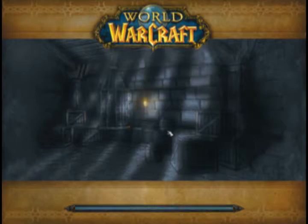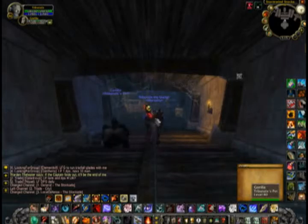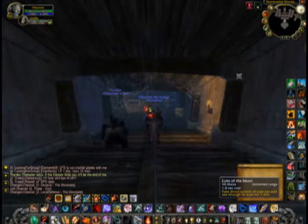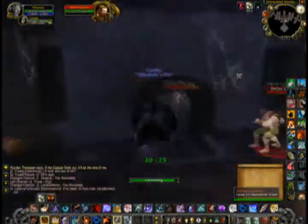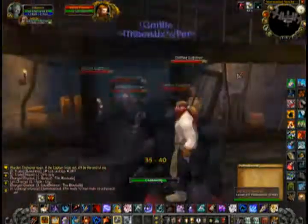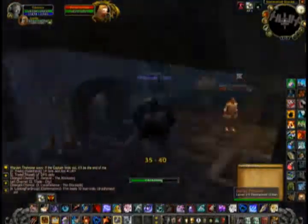What you need to do first is have Eyes of the Beast ready to use, as well as Explosive Trap. So I use Eyes of the Beast and start collecting many enemies. For this one, I use the Gorilla for its Thunder Stomp, and also because it doesn't do too much damage so it won't kill the mobs as I attack them and get aggro.